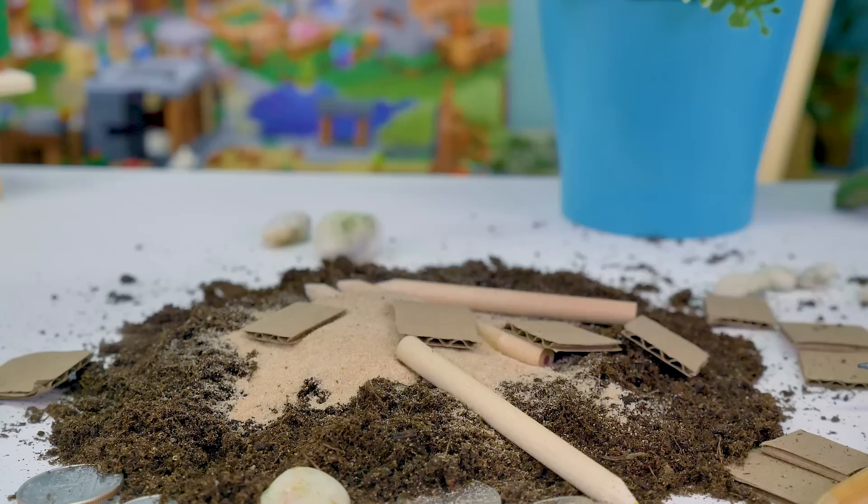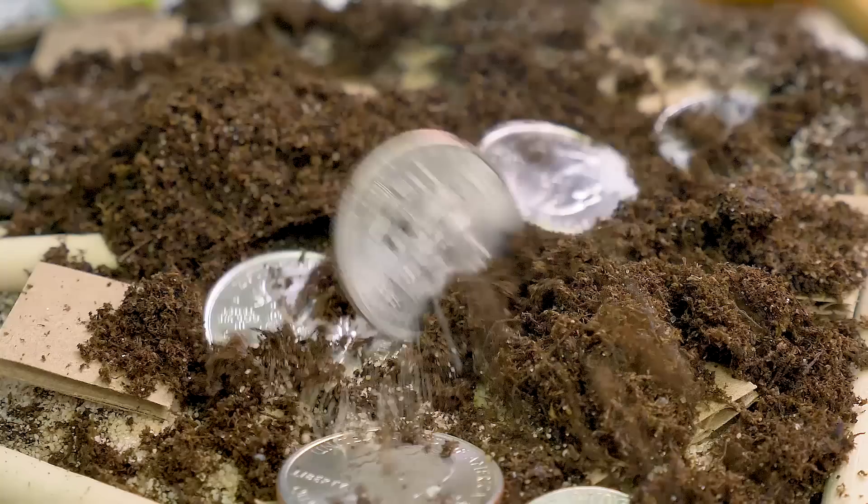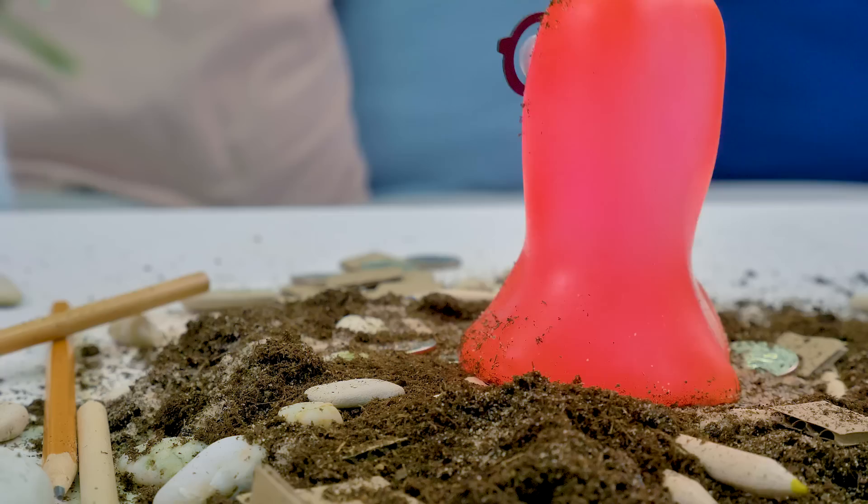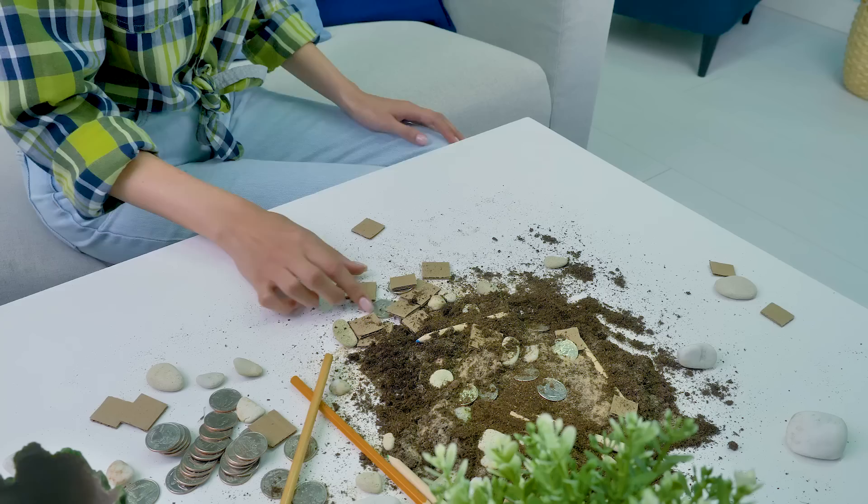First layer, we need to make it thicker! Wood with charcoal sand, paper! The layer should be tighter! More earth and ore! Oh, Sammy, what a mess! Are you cooking a dirt pie? Where did you see a pie? These are Minecraft blocks.